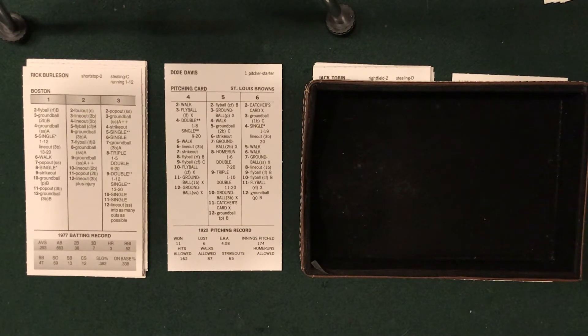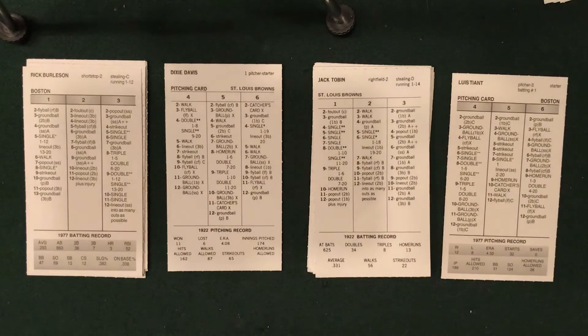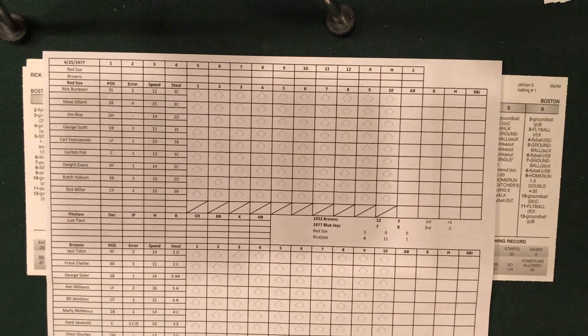Hello, baseball fans. This is Anthony with Bleacher Bum Sports Gaming Network, and we are back with the second dip of a Saturday Night Baseball Doubleheader. The first one was the Payoff Pitch Cubs game in which the Cubs took care of the Cardinals 8-2, and now we move to our Strat Time Machine project, the 1922 St. Louis Browns. The Browns look to continue their dominating march through the 1977 American League East as they take on the Boston Red Sox in Game 2 of their series here at Sportsman's Park.